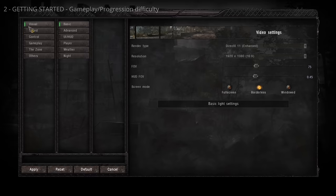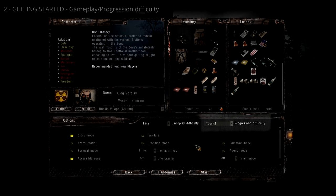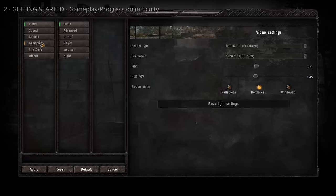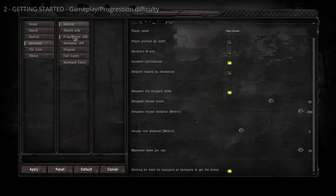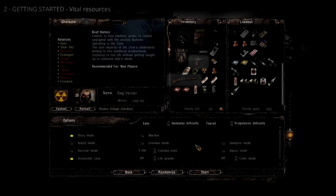Gameplay difficulty can be changed in-game from the settings menu under Gameplay > Gameplay Difficulty. Progression difficulty affects the in-game economy — a high progression difficulty makes things more expensive to buy and you're paid less for items you sell. It also changes how many purchase points you get at the start. A high progression difficulty incentivizes you to craft and repair items to save money. Progression difficulty can also be changed in-game from the settings menu.